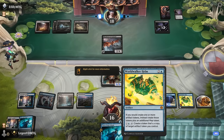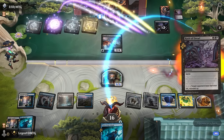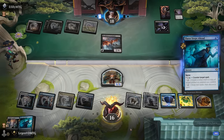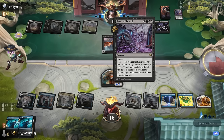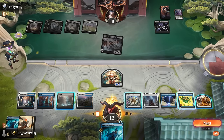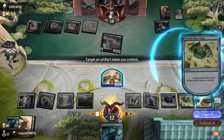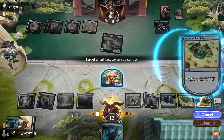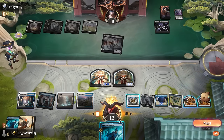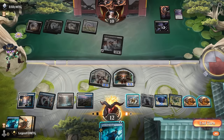Opponent had the combo, so glad we had the counterspell — that would have killed us otherwise, losing half our life total doubled with Bloodletter. Now I could use Three Steps Ahead to copy the Synthesizer, which would be pretty fun, but if they have another Rush of Dread in hand I think this is the safer approach. I'll just keep the map token to increase our artifact count. Next turn we should be able to attack for lethal.